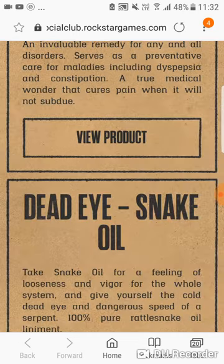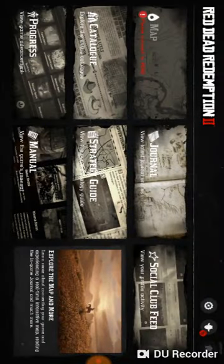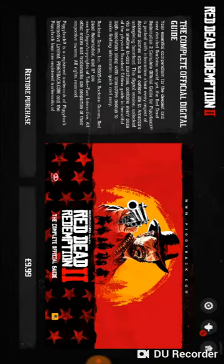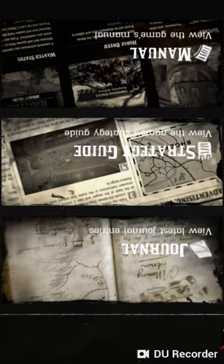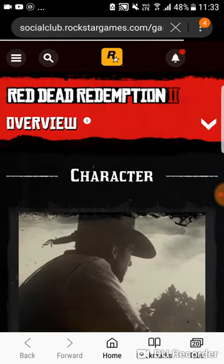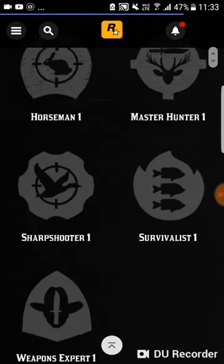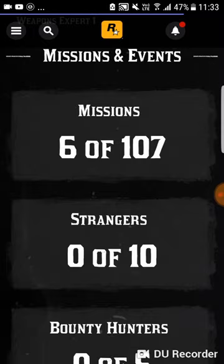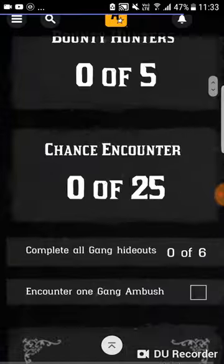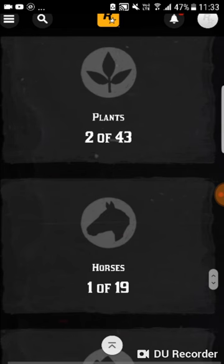I'll go deeper into the store in the next video. There's also a digital guide available for about 10 pounds. I can see my mission progress — six out of 107 missions completed, so there are 107 missions in total. I've played six already. It's going to be like a hundred-hour game.